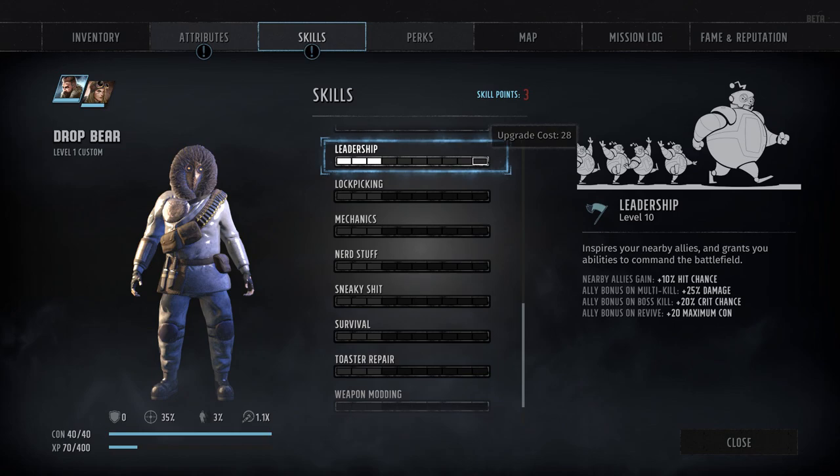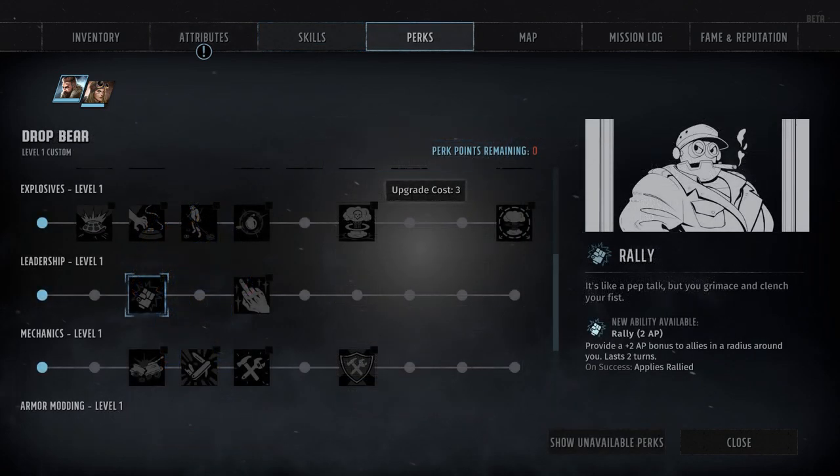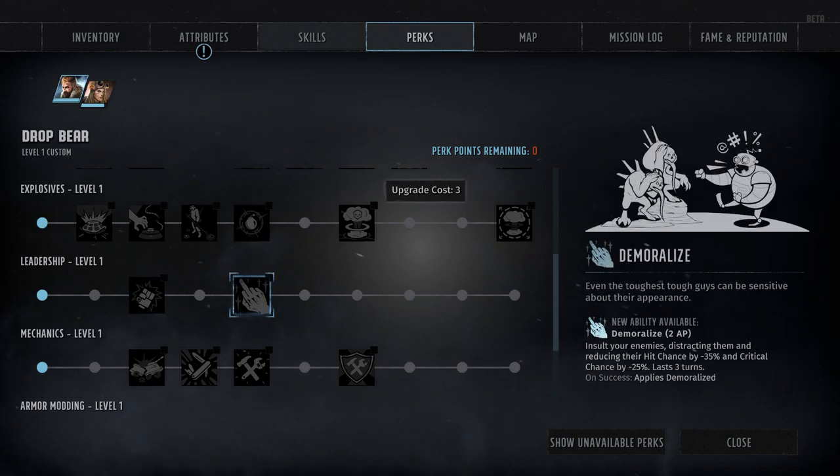Leadership only has two associated skill perks. The first is Rally, which becomes available at rank 3 — a special ability that costs 2 action points but grants plus 2 action points to all nearby allies for the next two turns. The second leadership perk is Demoralize, available at rank 5. Thematically it's essentially the opposite of Rally, granting a special combat action that costs 2 action points and demoralizes all enemies within your area of influence. The Demoralize effect will last for up to 3 turns, inflicting a minus 35% penalty to hit chance and a minus 25% penalty to crit chance.